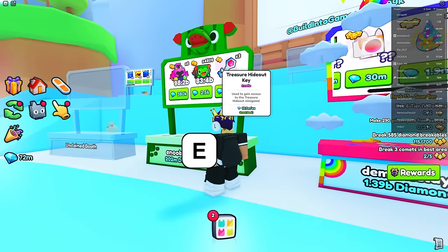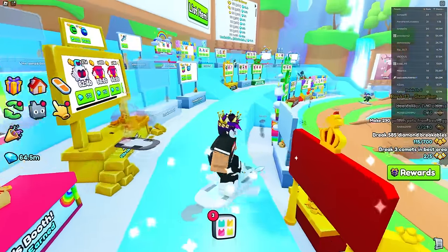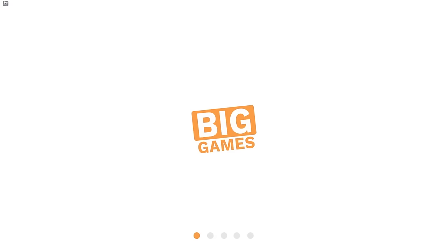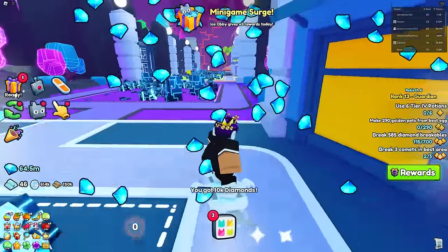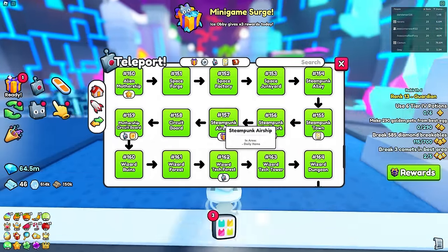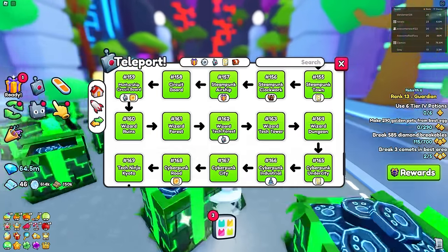The RAP on these hype eggs literally just dropped — it's 1.89 million now, with one on bid for 1.75. I'll go for that. These hype eggs are dropping in RAP fast and I like snagging them because they're fun to open. Got it for 1.75 million. Also got one for 1.85 million — you could probably find them even cheaper. There's also a treasure hideout key for 7.5 million. I've never tried it, so I'll buy one and try it out. Maybe the key is used for other stuff when you complete the secret scavenger hunt.